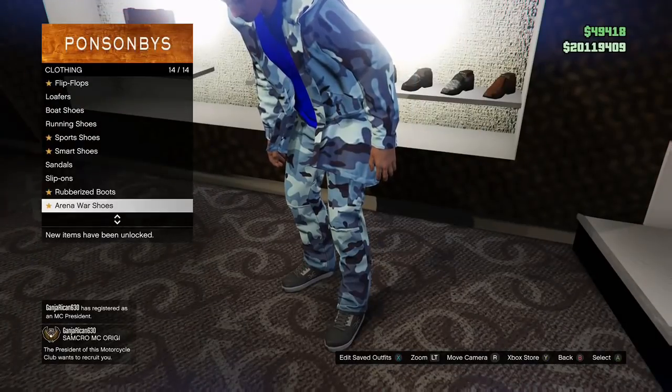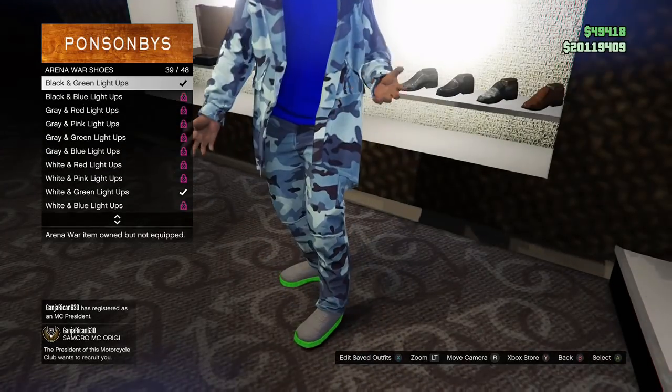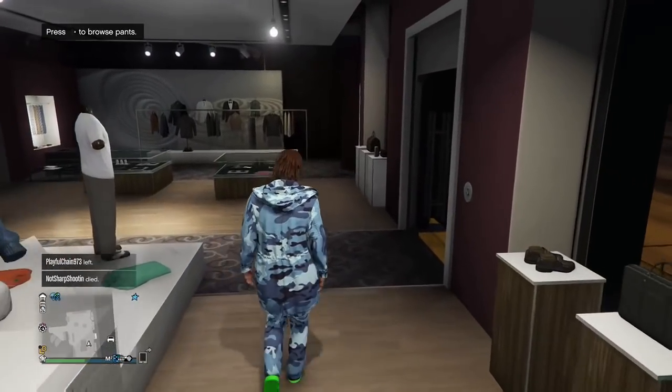Then come over to the shoe section. Go to arena war shoes and get either the white and green light-ups or the black and green light-ups. I'm going to do the black and green light-ups because it looks cooler.